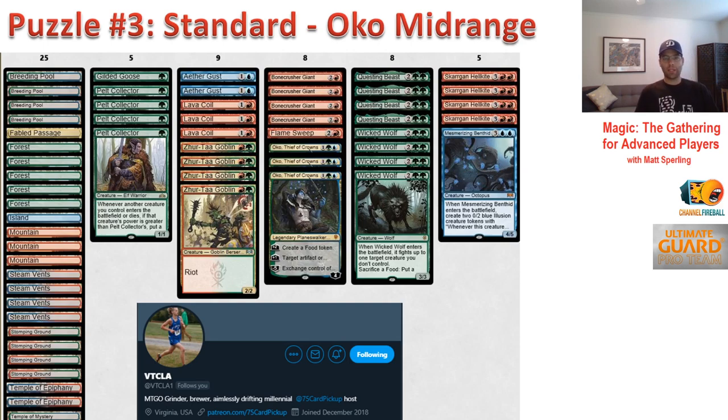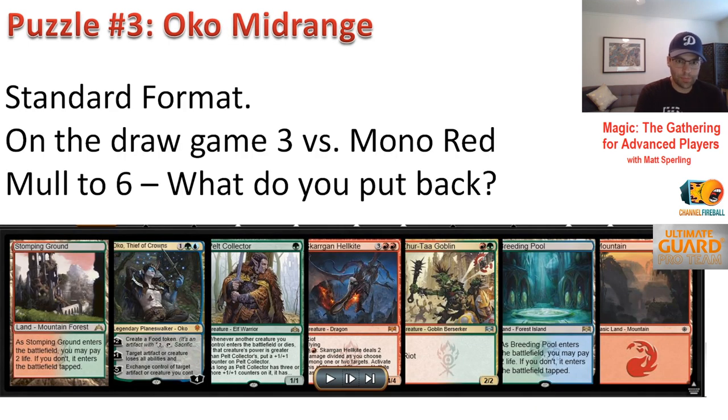Puzzle number three — we're back to Oko, this time in Standard. VTCLA, a very talented player who often puts up 5-0 results in published league results, sent me this. Here's his post-board configuration against Mono Red. He finds himself on the draw against Mono Red and has already mulled to six. This is a clear keep — that's not the puzzle. The puzzle is: with the London Mulligan, you keep six and put one on the bottom. Which card would you bottom against Mono Red on the draw? Pause the video and think about it.